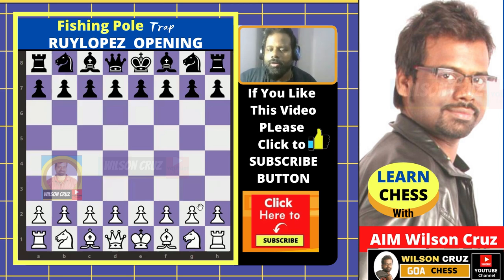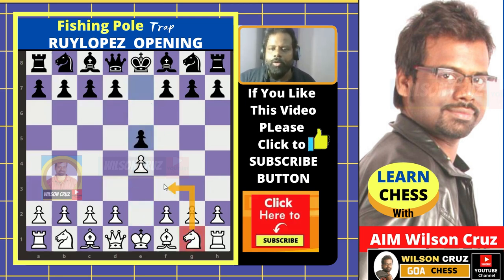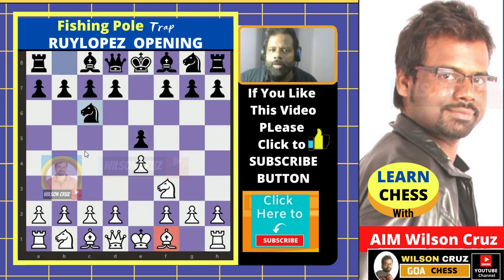Let us begin. White starts with e4, black plays e5. Now in this position white plays knight on f3 — the plan of the knight is just to capture the pawn on e5. Now let's say black plays knight on c6.